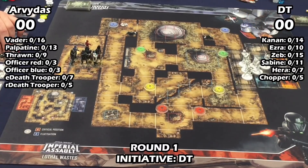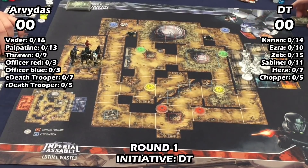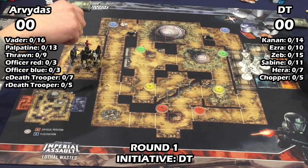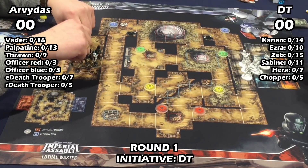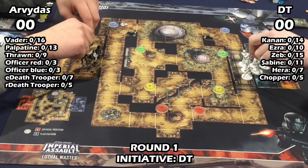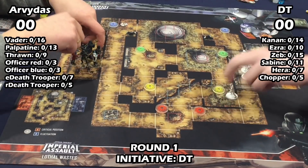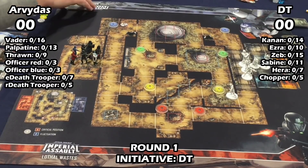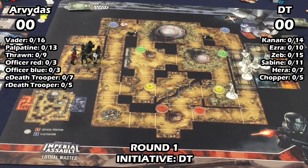What are your thoughts on the matchup and the map? This map is pretty interesting with the fluctuations — it's so big and it's hard to tell where you need to go with your guys to make the battle make sense. I was really worried about getting too split up, because Vader can run in and kill somebody and get away without any penalties.